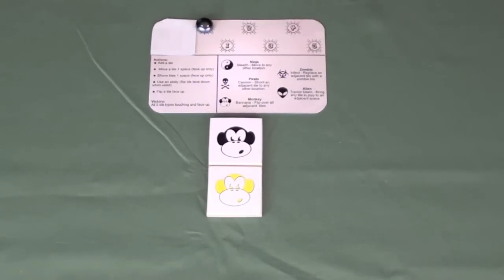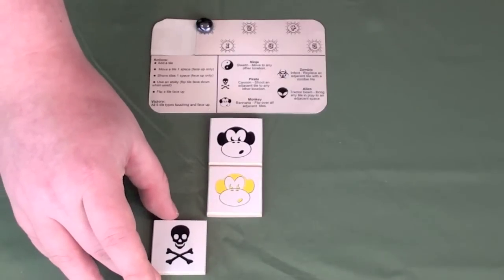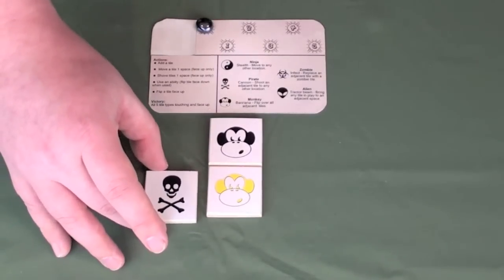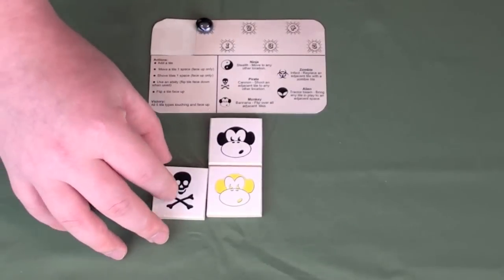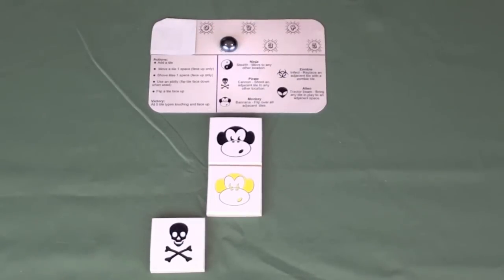To play the game, players start with one monkey each in the center of the table, and on a player's turn they may take either one or two actions. One action is to add a tile to the board — you may only add tiles in places not adjacent to your own tiles. For example, you could add a pirate diagonally adjacent to your monkey, but not orthogonally adjacent because it would be touching the other monkey. When you take this action, you move your marker up one space, having used one of your five actions for the round.